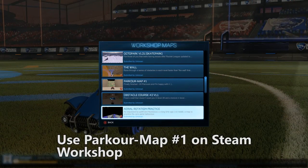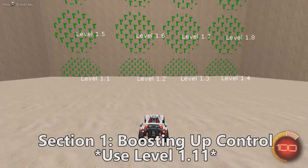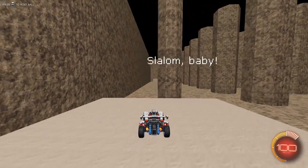Short disclaimer: this is going to be a PC tutorial only, as we're going to use parkour map number one on the Steam Workshop. Link will be down below, and we're gonna start with level 1.11 for the first section.